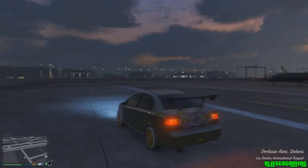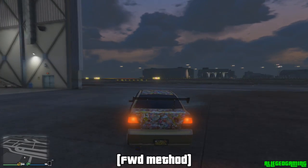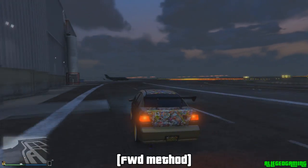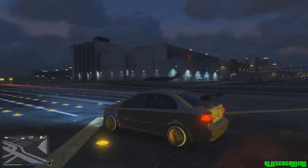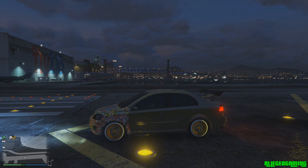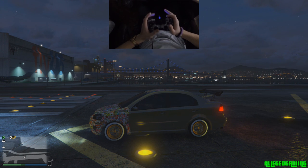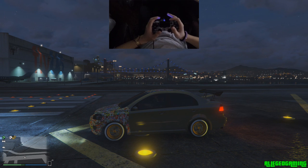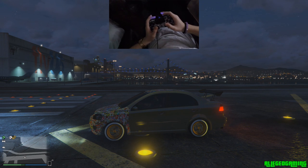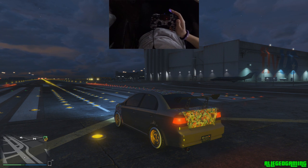This car is front wheel drive and now I'm going to show you how to double clutch in a front wheel drive vehicle. The only difference between double clutching in a front wheel drive car is that you need to do it just a little bit harder than how you did with the all-wheel drive car. So L2 and R1 have to be hit a little bit harder and then you have to slam down on R2.